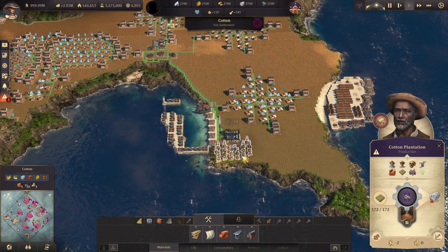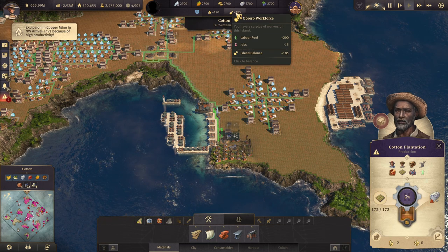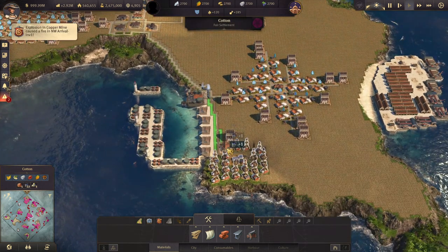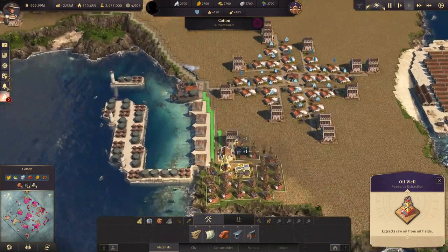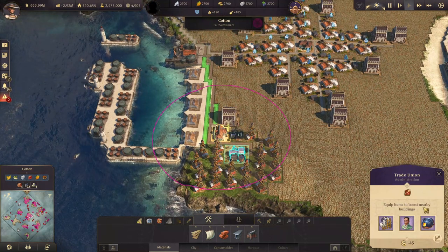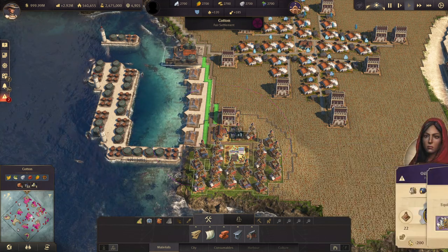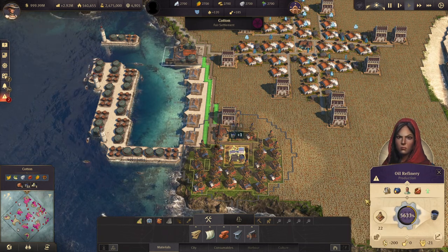Oil production can be improved by working conditions — you can see plus 50% — and also by items. The near-perfect combination is the Bechamel Converter, Feras, and Printing Press. As you can see, they are all improving it, which is quite significant, and you can push the production percentage very high.